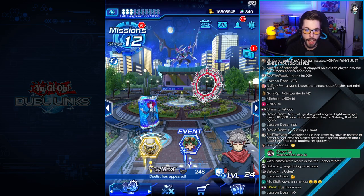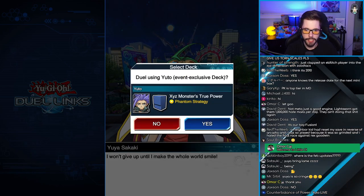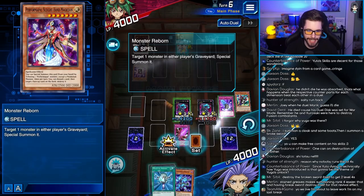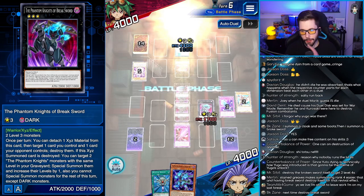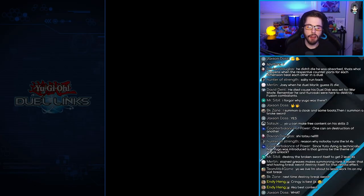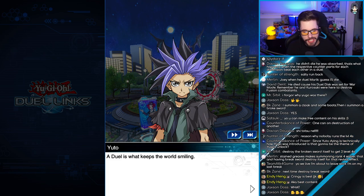Now we got to duel Mr. Yuya Sakaki. And that's the last step in order to unlock Yuto. It is OTK time — let's get that OTK! And after you defeat Yuya and mop the floor with that fool, you unlock Yuto. It's just that easy.